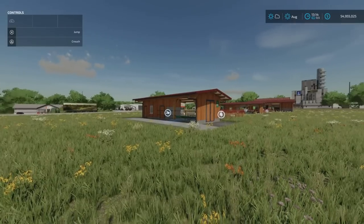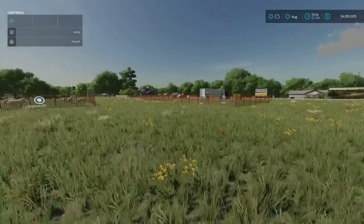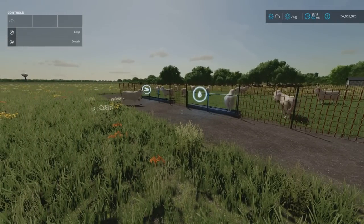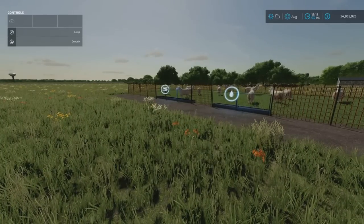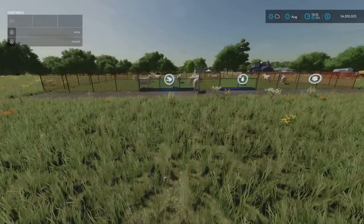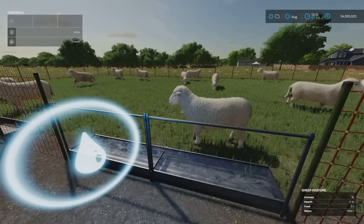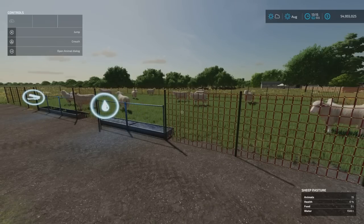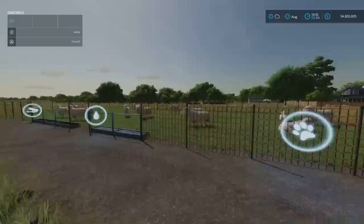I've put 15 sheep in each of the barns and 15 sheep in this pasture here. This is going to be a kind of control group. There's a whole new dynamic to the sheep - it's not just a simple thing of feeding them. You'll see why this is my control group.